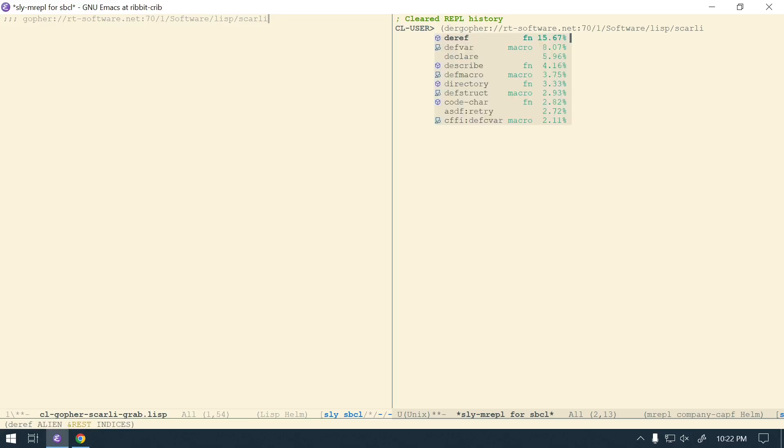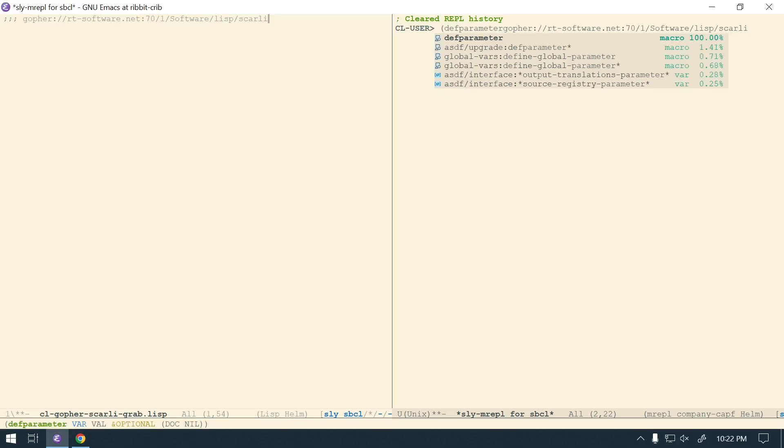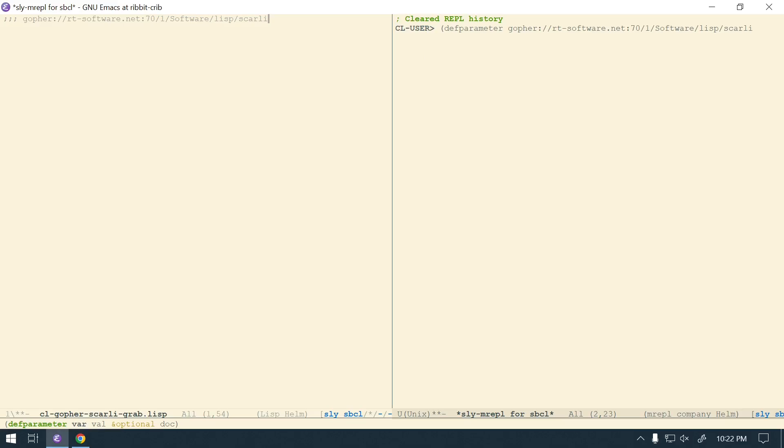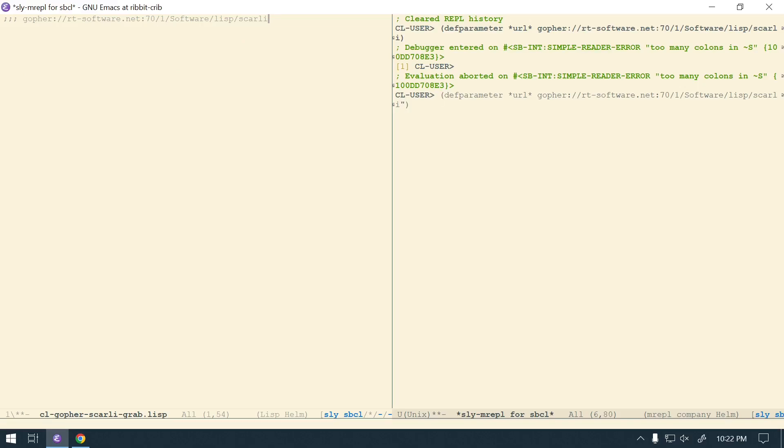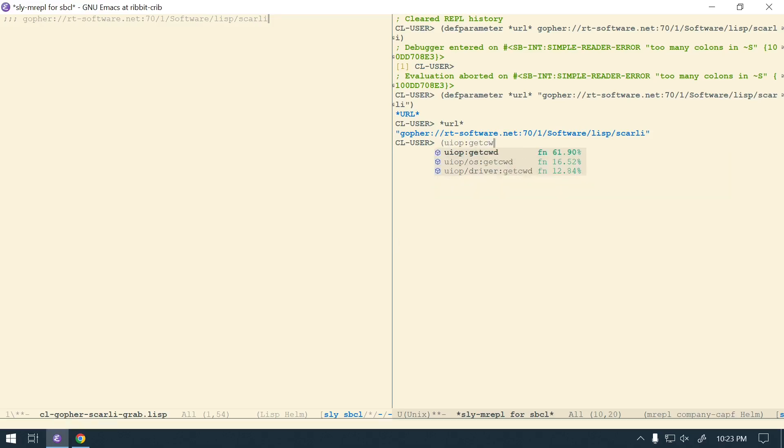I think I'm going to put the URL in a defparameter. I'll call it url — sorry, that needs to be a string. All right, so now I'll do a myp:get-cwd — I think that'll probably be in the Emacs folder. To change the directory since I'm using Sly, I'll use comma to bring up the command prompt and hit cd.